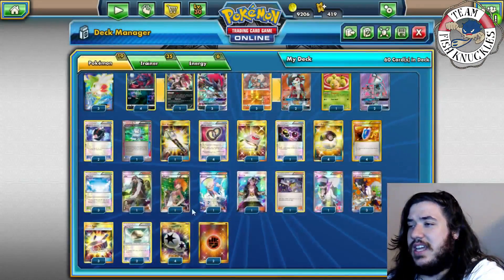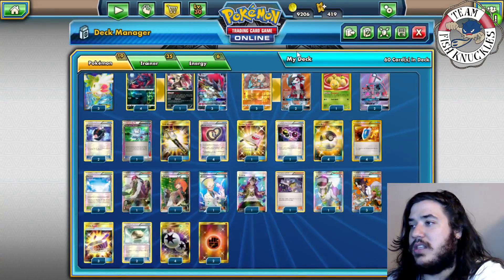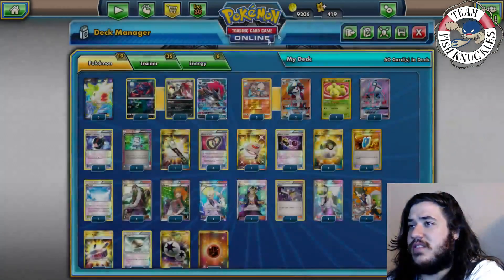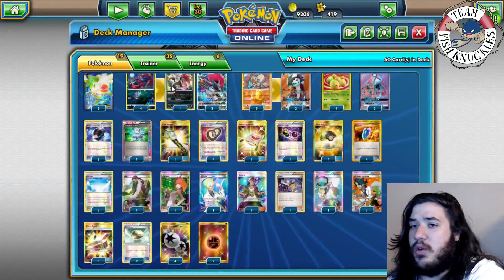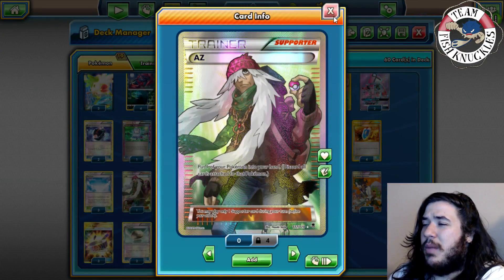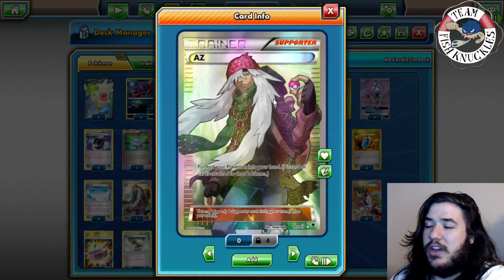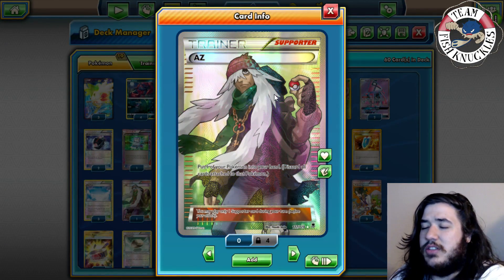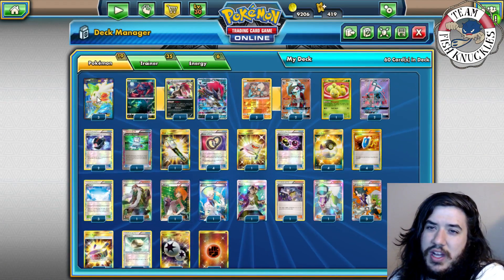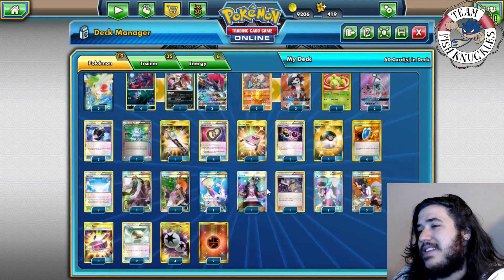One Special Charge to get back our DCEs — shuffle two discarded special energies back into your deck. With Puzzle of Time you can reuse that over and over. Four Ultra Ball, four VS Seeker for maximum consistency. No Level Ball, though I know some lists play it to search out Rockruff and Zorua. Turn one you're definitely going for Bridgette — hit double Zorua and a Rockruff. We're playing AZ over Acerola because you can pick up non-damaged Pokemon like Lycanroc, Shaman, and Tapu Lele and reuse them.